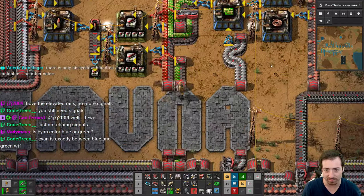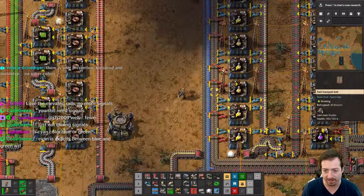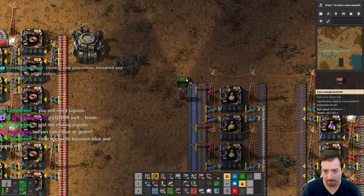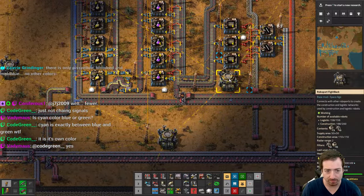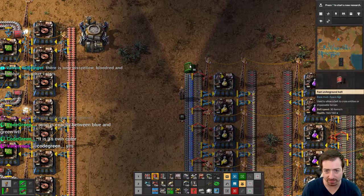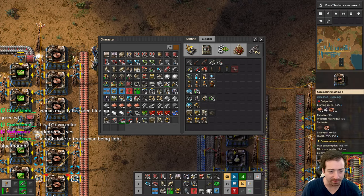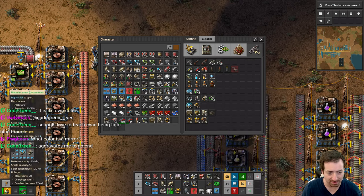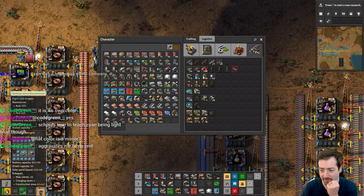So let's work on blue chip stuff — we're going to handcraft a bit. I can do a power armor. My poor copper. Maybe I should do a second belt of copper first. But let me at least get a power armor. Is power armor even better? 6x6 and it has more inventory. That's better than my uncommon modular armor.